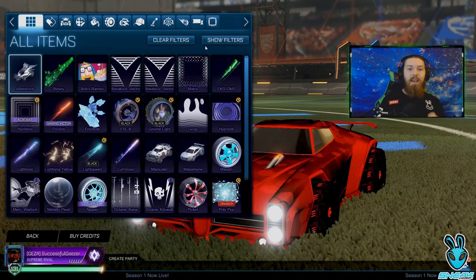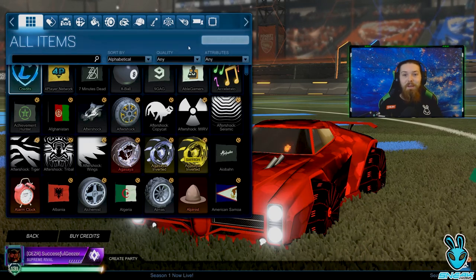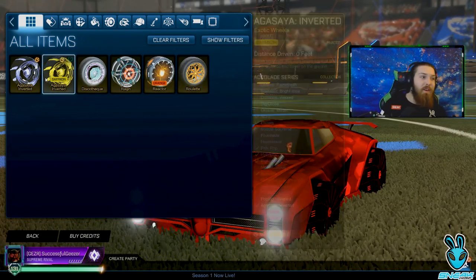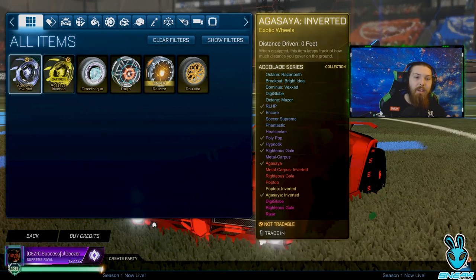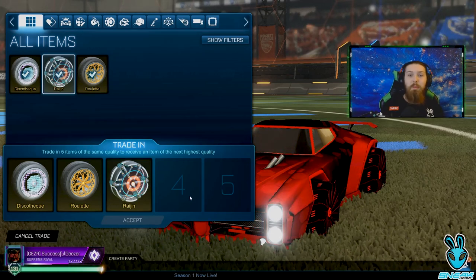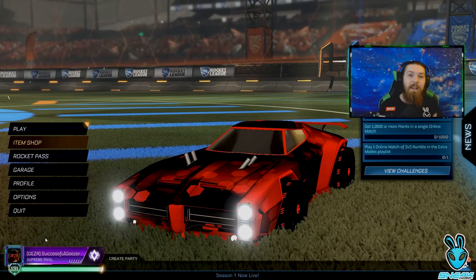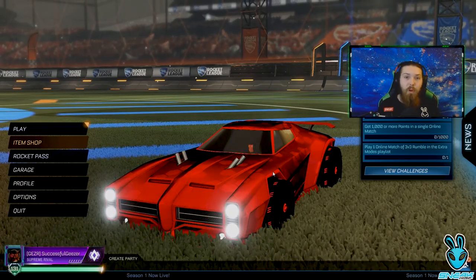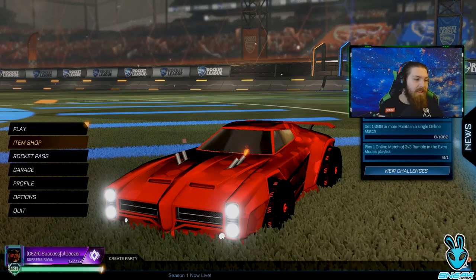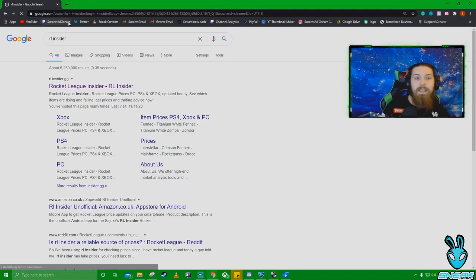I want to make sure I've got enough imports to trade up to a black market. I've got some sad news though — I traded up a bunch of my items to exotic. I was like yeah, I've got six exotics, I can trade them up and get one black market. However, these two on the left are non-tradable, so I can't use them with the rest to trade up to a black market. It's not the end of the world, I just have to play a bit more Rocket League. The whole idea of this video is to show you how to get credits from doing this — using the rubbish items at the bottom, the uncommons and rares, to trade up and get really good items. So head to a website called RL Insider — I'll put the link in the description.